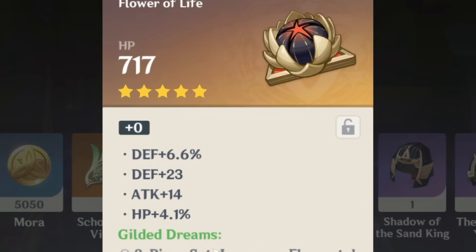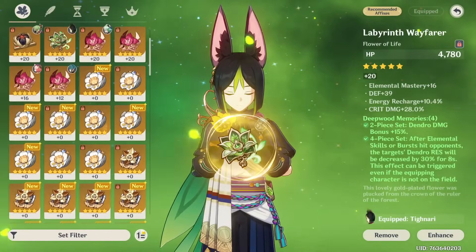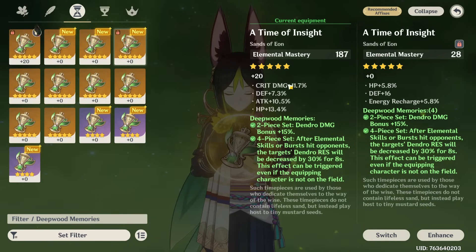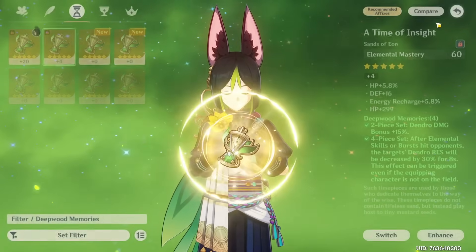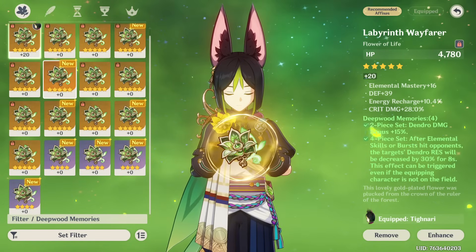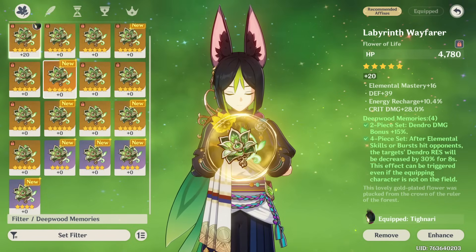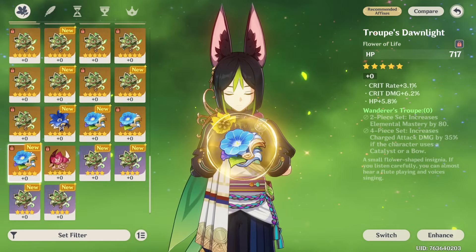That artifact really reflects my disappointment. We got a new one — let's go for that EM sands. The one we have at least has two good substats; this new one only has one and it's not even that great. The last piece — flat HP, yeah, no. I'm thinking maybe eventually I won't even go for Gilded, maybe Wanderer's Troupe via strongbox, but we just don't have enough artifacts to strongbox yet.